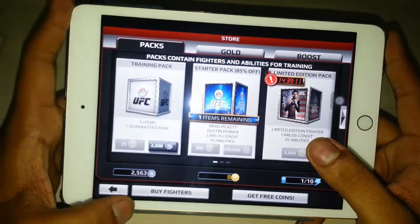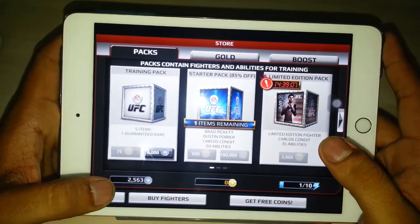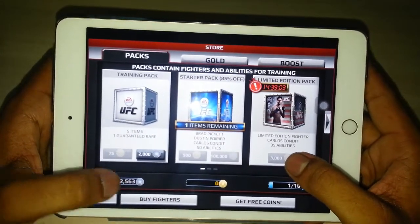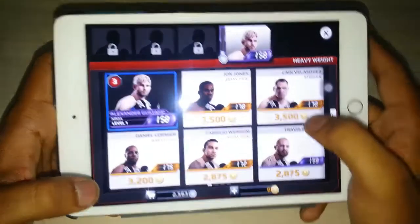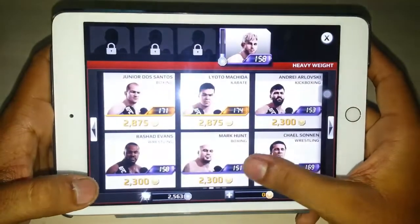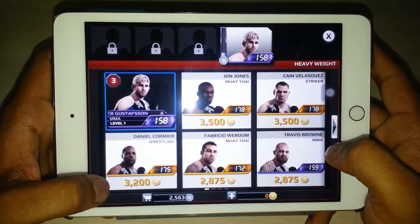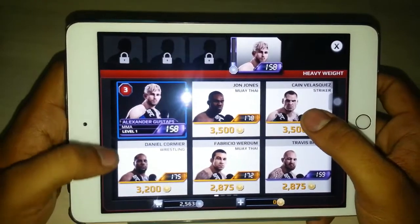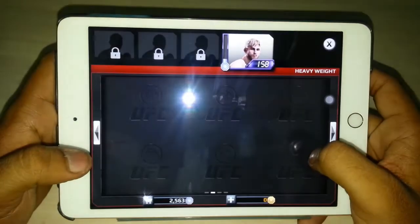In the shop or store there are five sections: packs, gold, boost, buy fighters, and get free coins. Under fighters, a whole set of fighters is available with prices in gold coins. Alexander is the default character you get, and additional fighters cost around 3,500 gold coins each.